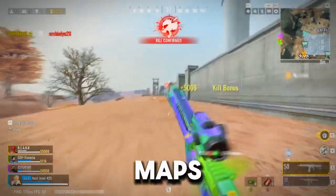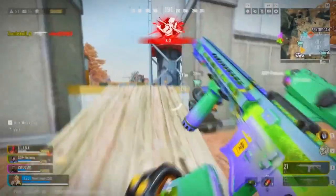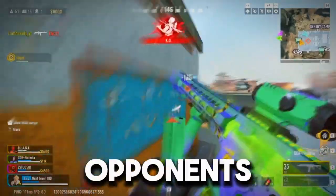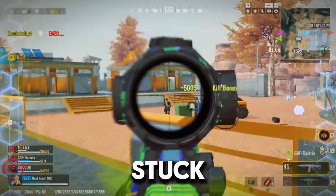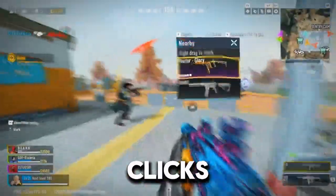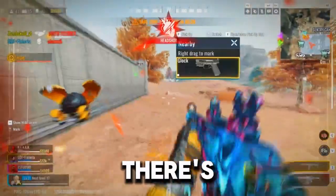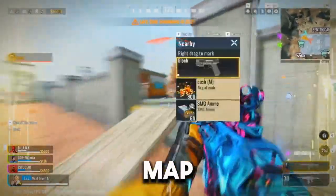Tip number one: maps. Learn the maps like the back of your hand. Knowing every corner, hideout, and vantage point can give you a massive edge over your opponents. If you don't know the maps, no wonder you're stuck. Try out Shutter Island and Deserted Valley and see which one clicks with your playstyle. Each map has its own vibe — whether you like close-quarter chaos or long-range battles, there's a perfect map for you. Mastering the right map can be a game-changer.